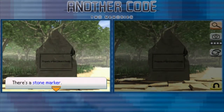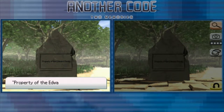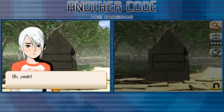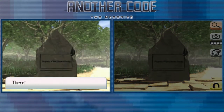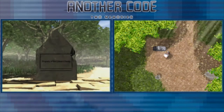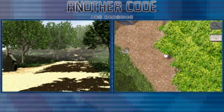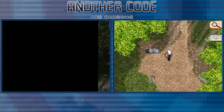There's a stone marker. Something is written on it: 'The property of the Edward family.' Edward — the name sounds familiar. Oh yeah, that's the rich family that used to own this island. Let's go this way.